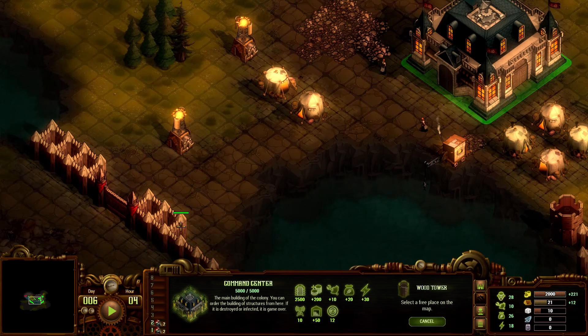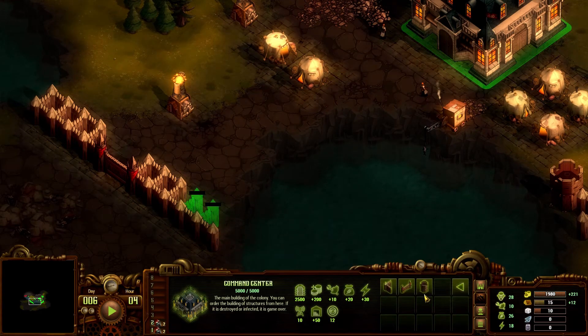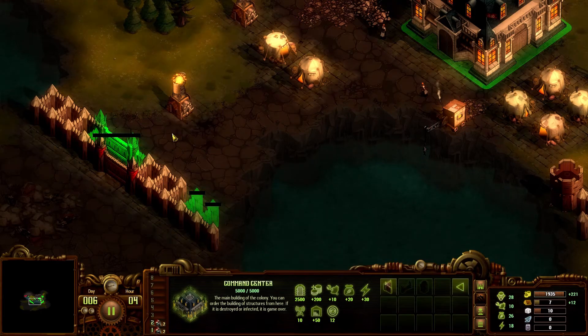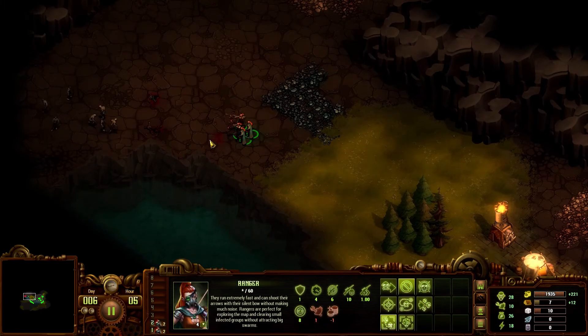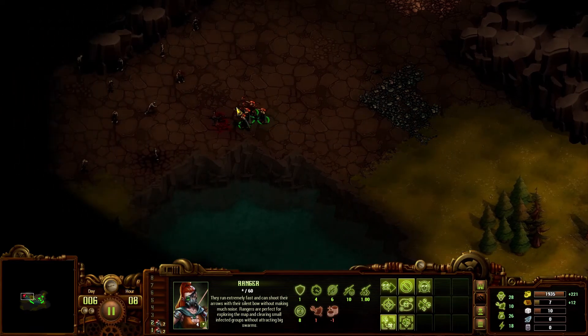Let's go ahead and put some more walls down. We're going to want a tower over here but for right now we need to put a gate down. In case you don't know, Tab is how you rotate things — I had to search for that. I was like, how in the heck do I rotate stuff? Because it's not R and it's not right-click. Right-click is cancel — and right-click is also move and attack.